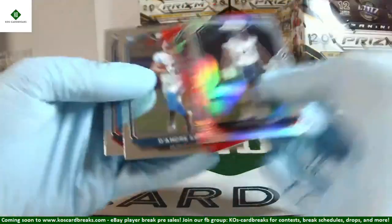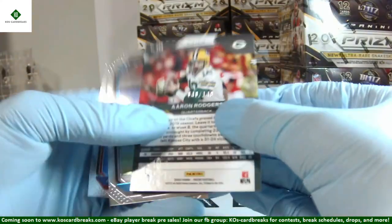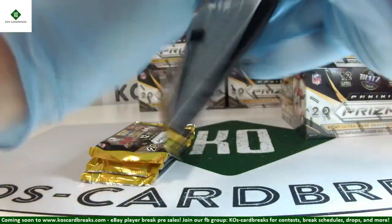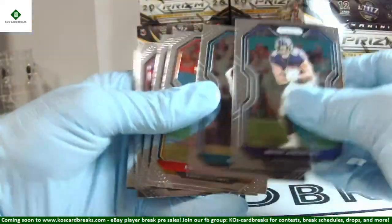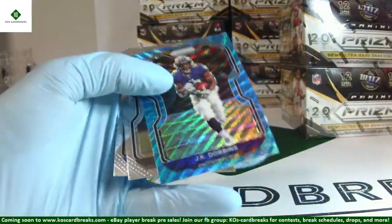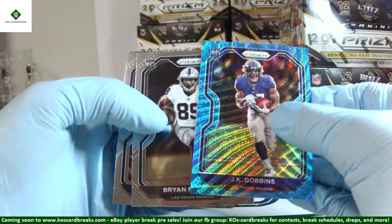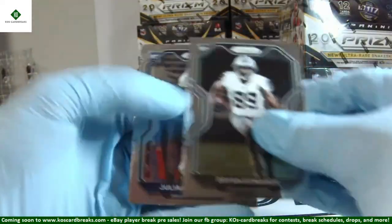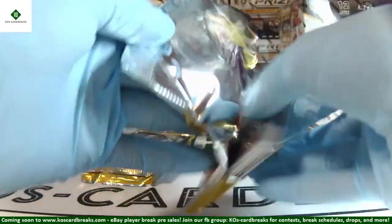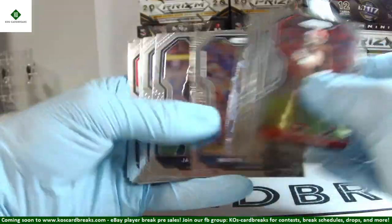Kyle Fuller silver, and Mr. MVP himself — Aaron Rodgers Red Wave out of 149, number 40 of 149. DeAndre Swift and Albert O rookies. JK Dobbins out of 199 — nice rookie color. Brian Edwards and Julian Blackman. They already showed up in the mail — nice! It was very quick. I think we did the break on Wednesday and shipped it out Thursday.